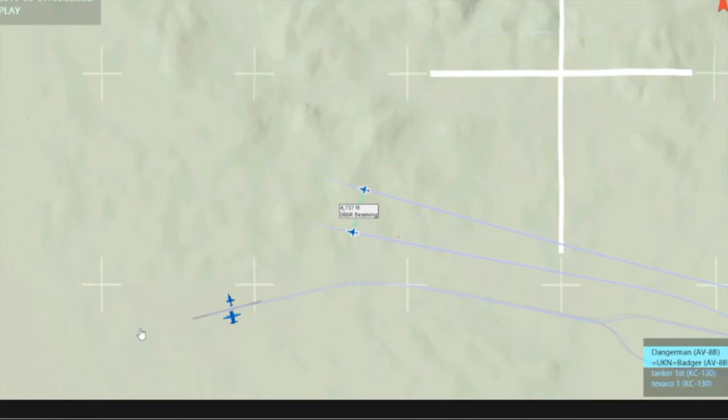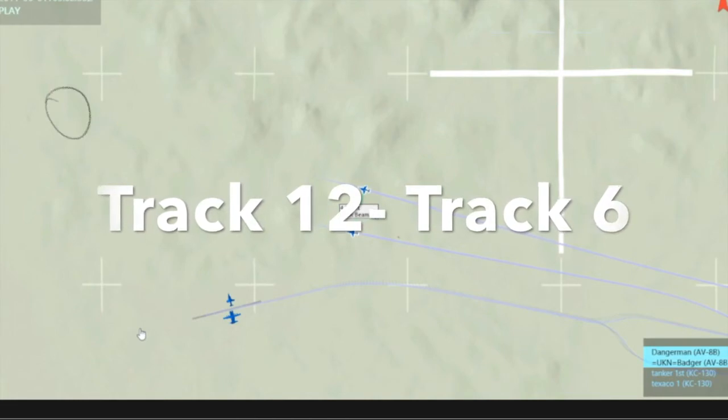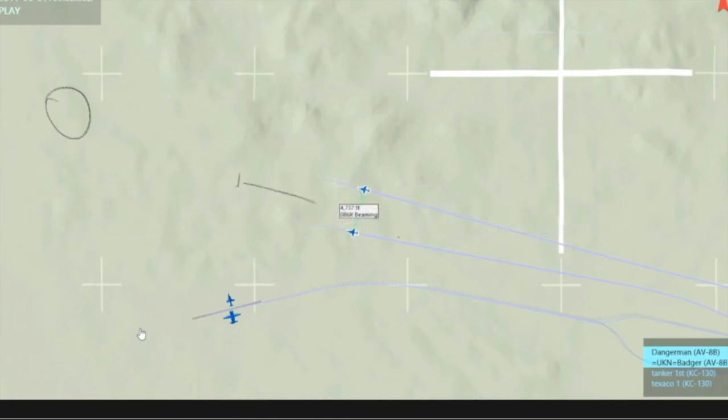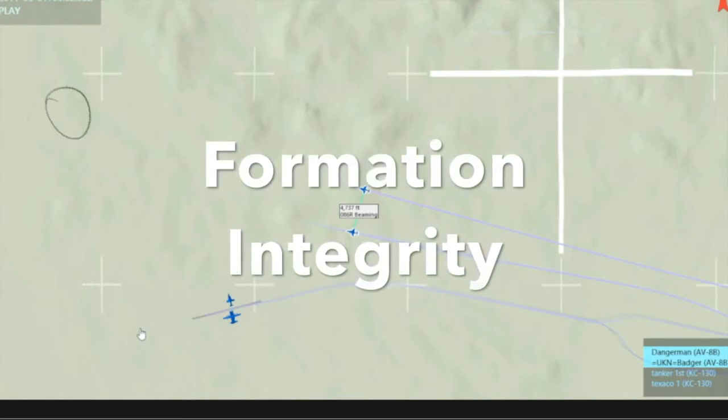Whilst engaged in flying your tactical route and maintaining your tactical formation, you'll refer to your track as track 12 and track 6. Nobody needs to refer to the heading or do any complicated maths. The waypoint is ahead of you — you're flying in a battle pair. Straight ahead is track 12, behind you is track 6, to the right is track 3, to the left is track 9. This becomes important when we look at evasion techniques and we want to maintain formation integrity.